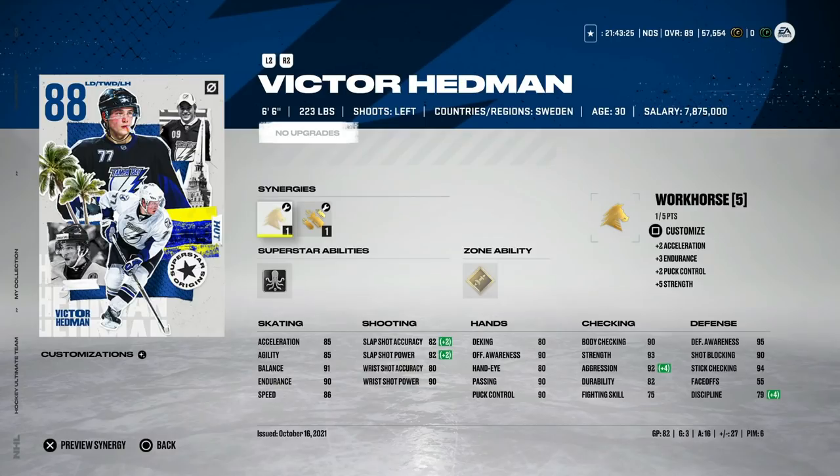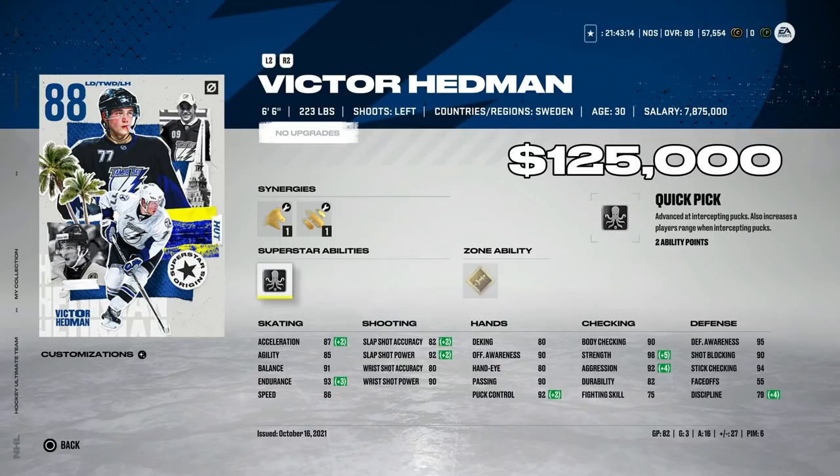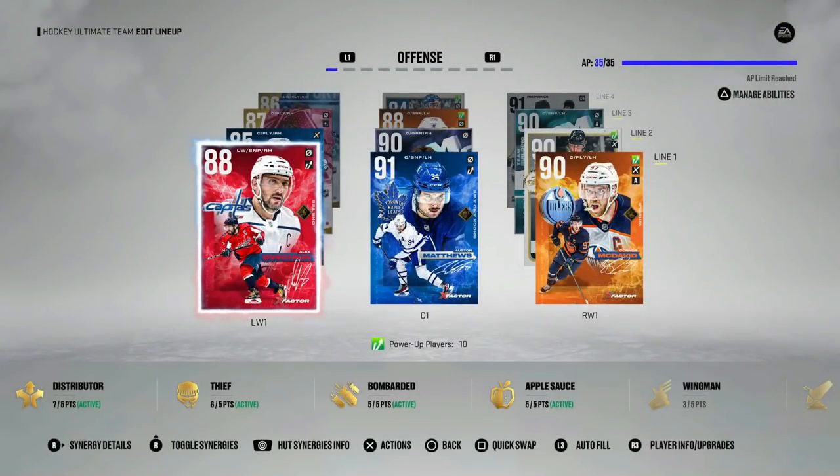Lastly, the 88 Victor Hedman at about 125,000 coins — much like Seth Jones, don't forget about this card. With Workhorse and Magician, Workhorse improves his acceleration and Quick Pick is a phenomenal superstar ability. I don't activate Heat Seeker — not worth it. But his ability to defend the blue line is exceptional, and at 6'6" you can't improve size. Pair him with someone fast like Kare Vejmelka and you're laughing. For around 130,000 coins, that's a solid price.